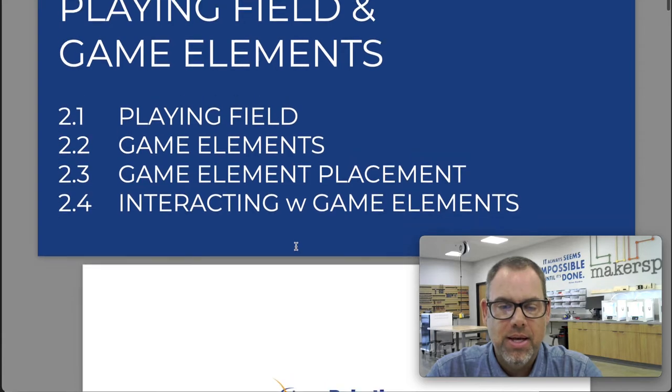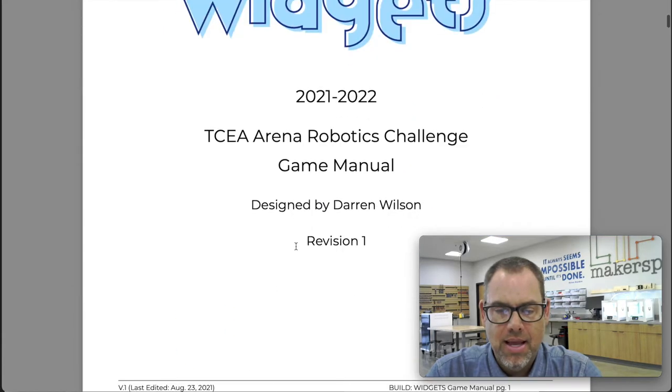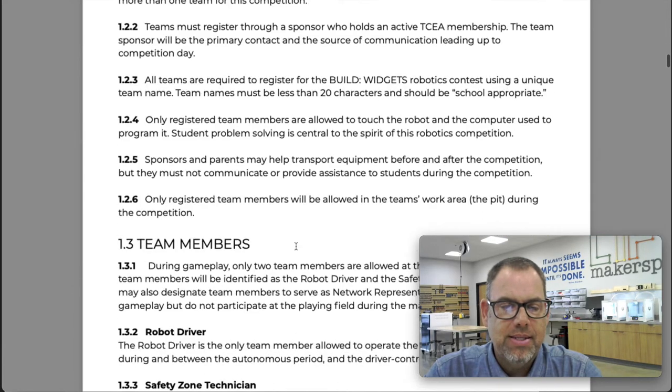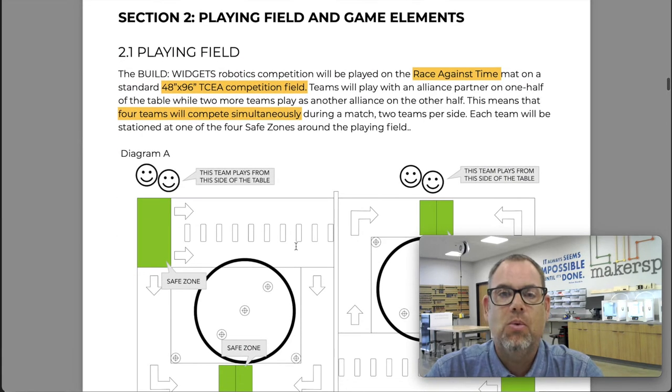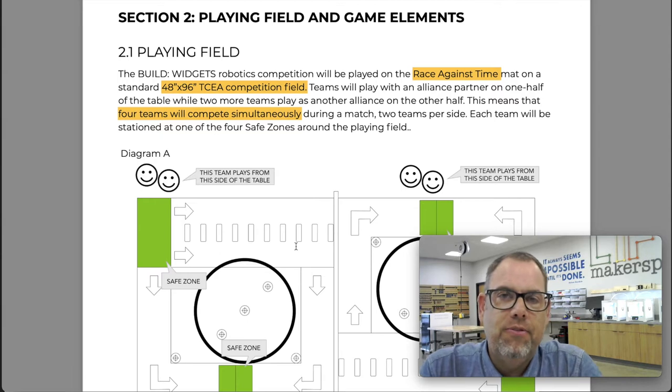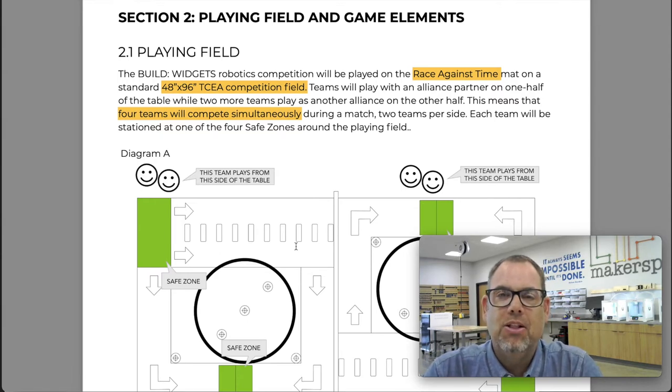Please check on the TCEA Robotics website to make sure that you have the most up-to-date version of the game manual. With that being said, let's go ahead and take a look at the game manual and discuss Section 2. If you've done the TCEA contest in years past, this is going to be a lot different. If you're new to TCEA robotics contest, this will all be new. Either way, let's jump in together and see what the rules are talking about.